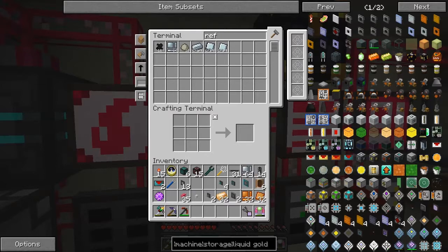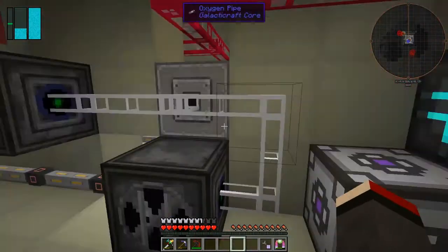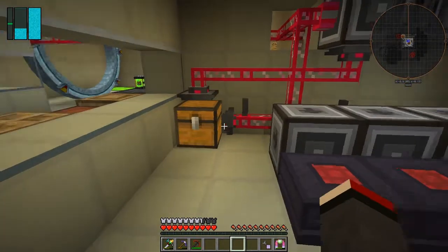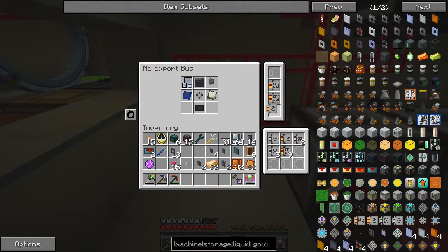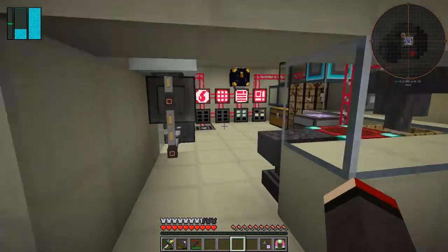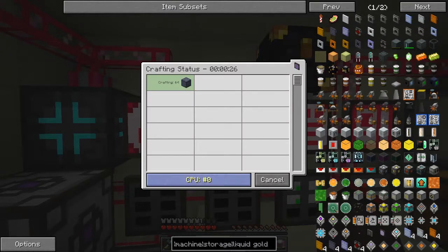We've got plenty of these, and we've got a recipe for crafting plates — that's good. So that's one of these, we just need one. Let's sort that out because we've got this over here and that shouldn't be crafting anything at the moment. Let's take the crafting card out of here — that should help things speed up. Let's have a look at what we're actually crafting at the moment: steel hull of course. And this is the one crafting these things — let's cancel that off.